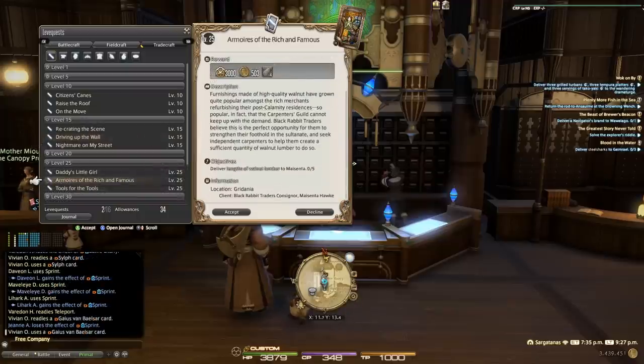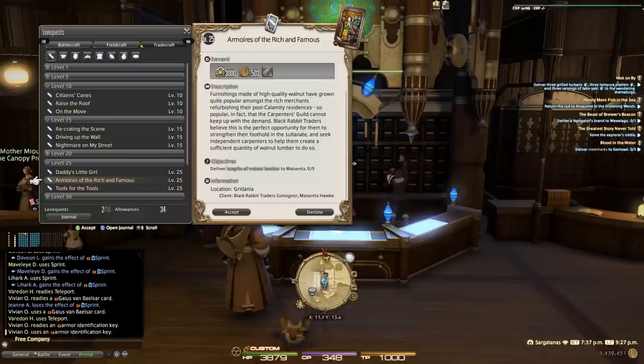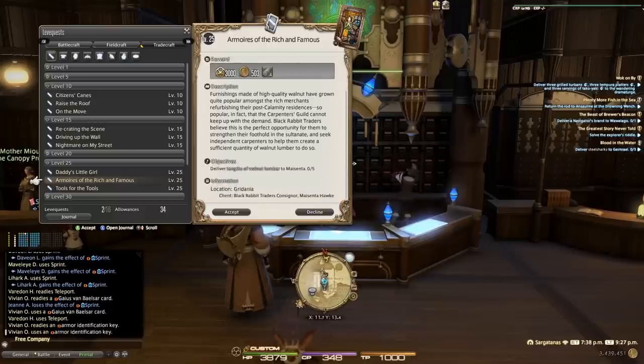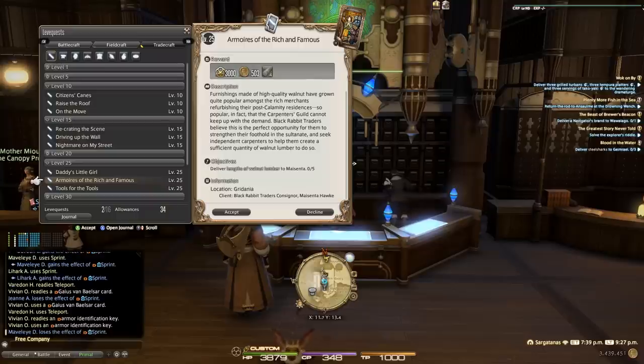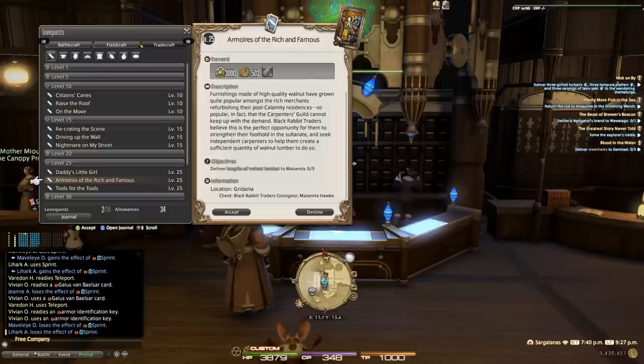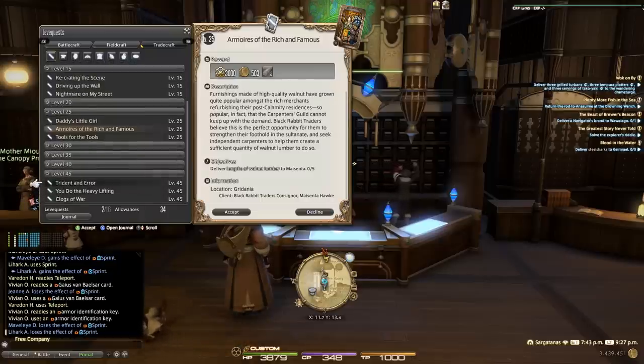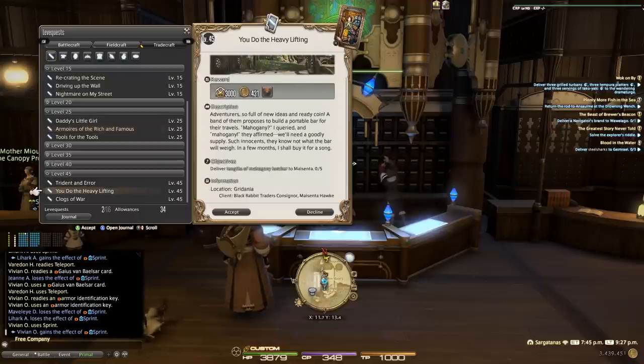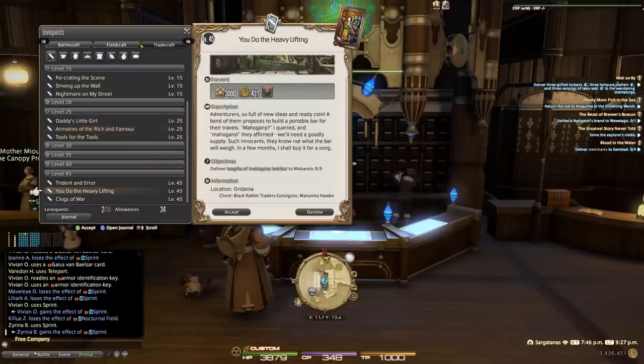The next set of stackables comes at level 25 with 'Armories of the Rich and Famous.' This is going to be Walnut Lumber — you'll have to turn in five of them, so beware of the price on the market. It could go either way whether you're buying or selling. Hopefully at this point you're getting a good feel for the system. There's then a heavy gap, because the next option comes at level 45 with 'You Do the Heavy Lifting,' which has you turn in five Mahogany Lumber, and you can see the reward is going up as well.